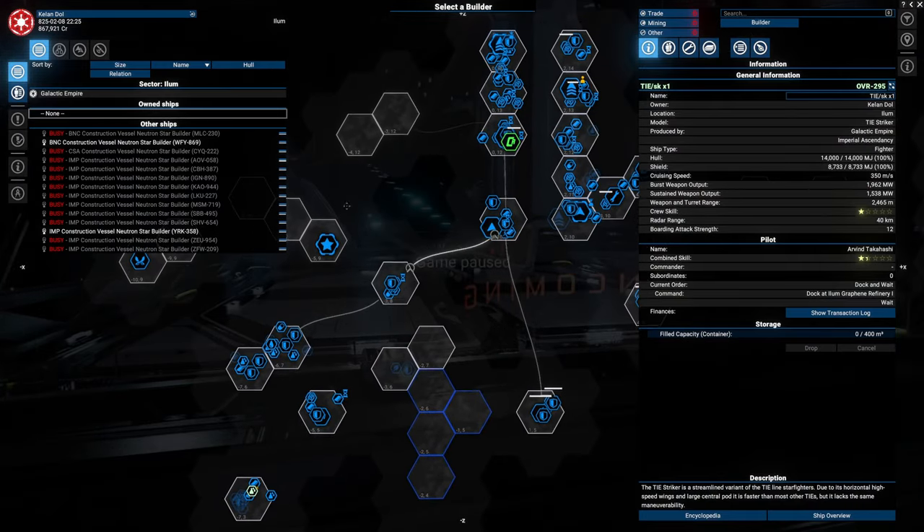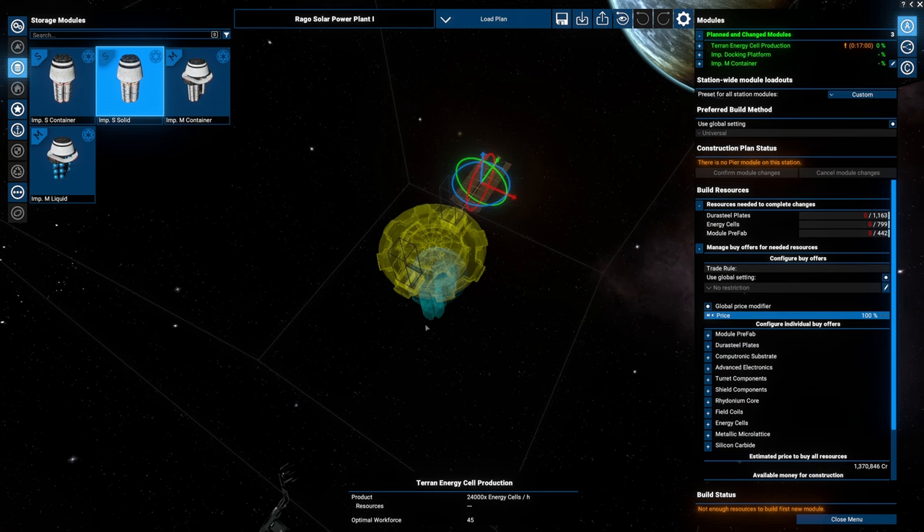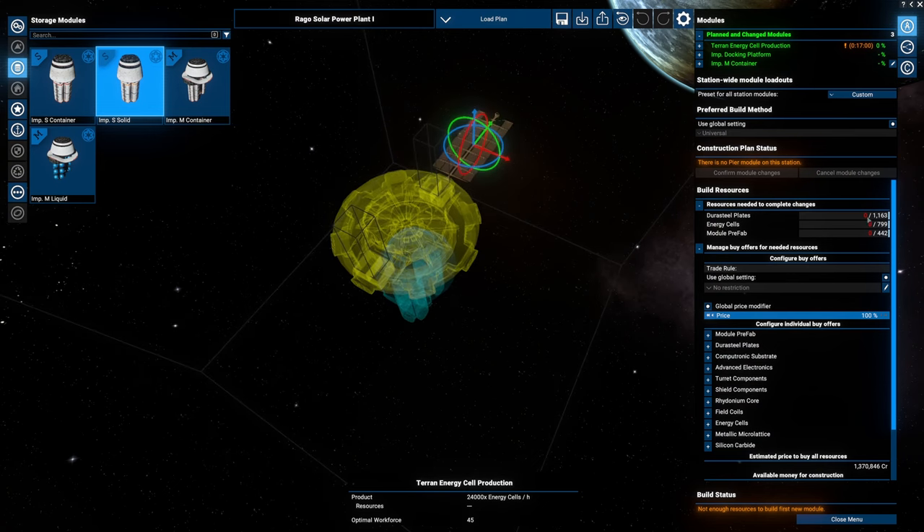Let's pause the game. Imperial construction ship, go for it. Can I supply this myself? Yes. Let me quickly take a screenshot and drop it on Discord so I know what to take, and I'll get back to you when I actually set up the trade.